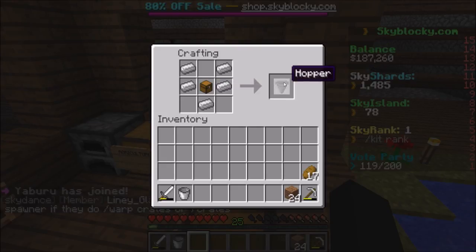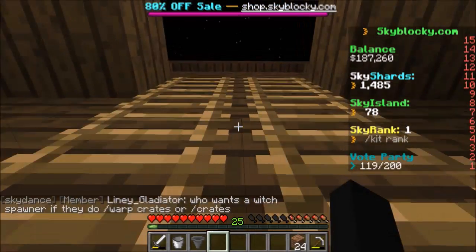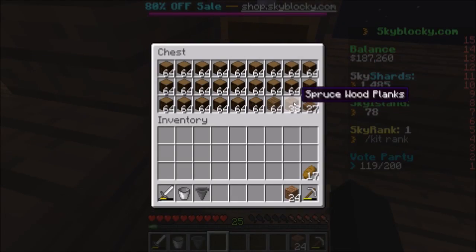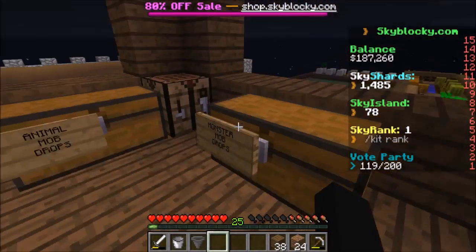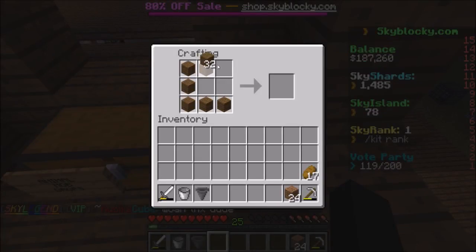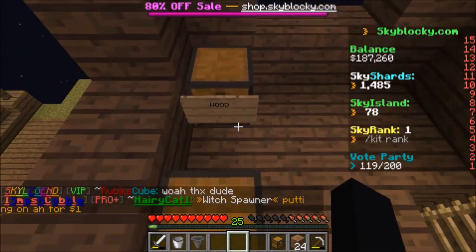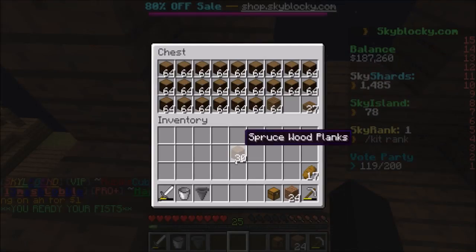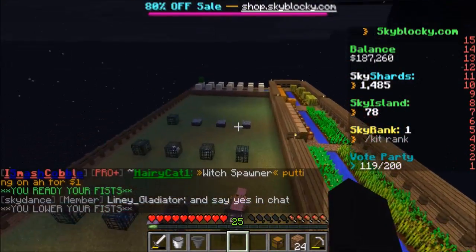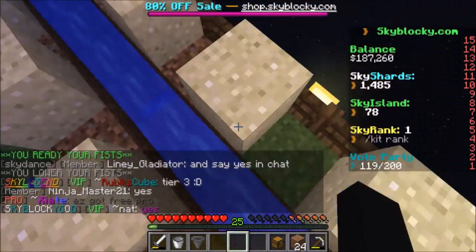There we go. Then we need another chest to catch our things in. I am starting to lose my voice — happy times. Let's put the wood away and fly back over here.